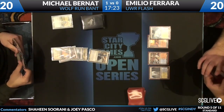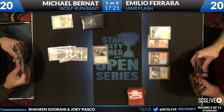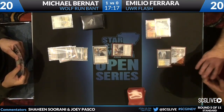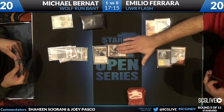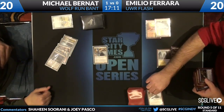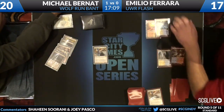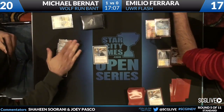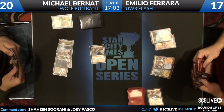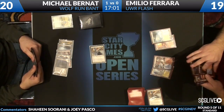End of turn Restoration Angel from Michael Bernat — I think Emilio might match it. Nope, it resolves and draws another Angel off the top. Restoration Angel in for three. Now Emilio plays his. That's not Wolf Run at the bottom, is it? I believe it is. He pumps his Angel — that extra two gets Emilio out of the way. That's a very aggressive play from Michael Bernat.